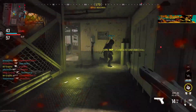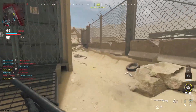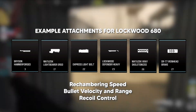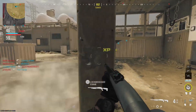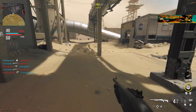Right now we're just leveling up the shotguns, but in a later video I'm going to be showing you guys the best attachments to maximize your play style and potential of the shotgun. For the Model 680, you basically want attachments that prioritize rechambering speed, bullet velocity, range, and recoil control. I will go over these attachments in a later video — those are generally the things you want to look out for.